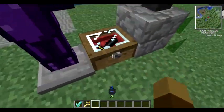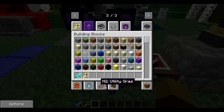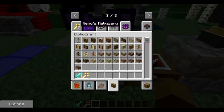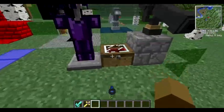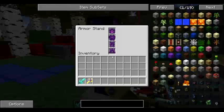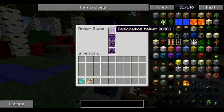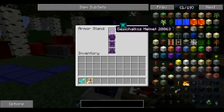These things are from Bibliocraft, which adds lots of bookcases and armor stands and cool stuff like that. I figured since this was RPG magic stuff, extra book stuff would be good. Inside the armor stand, we have the Sechalko's armor, which is the highest tier of armor you can get from the new ore mod that I installed called Metallurgy.